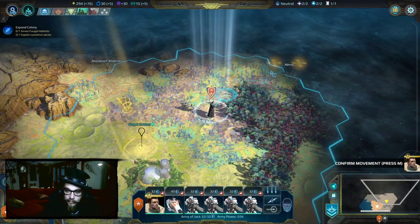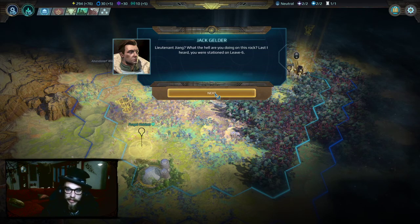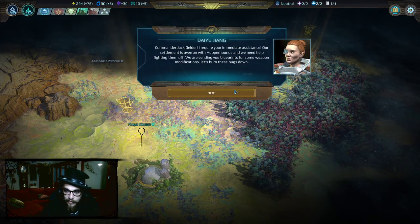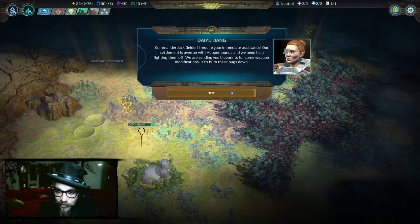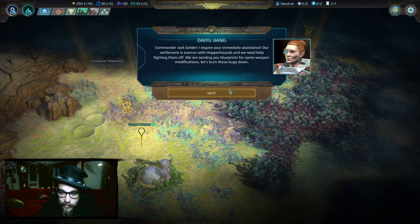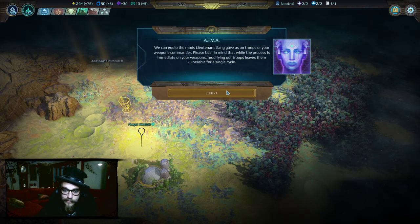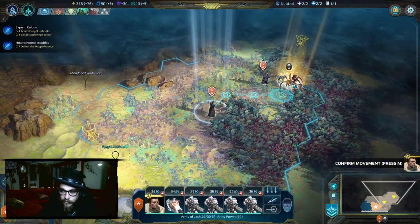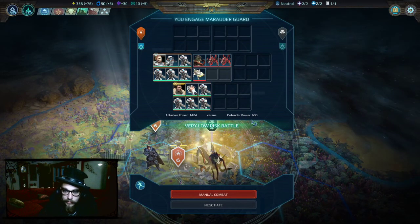Confirm movement — you guys go see who that is. Lieutenant Jiang? What the hell are you doing on this rock? Last I heard, you were on leave. Oh look at that spider thing. Commando Jack Jaller — I require your immediate assistance. Our settlement was overrun by the hopperhounds. We need help fighting them off — we're sending you blueprints for some weapon mods. Let's burn these bugs down. All right, so we have some new objectives. Let's go back in and destroy this guy — we're engaging in army combat. I probably should have modified my weapons before I came in.